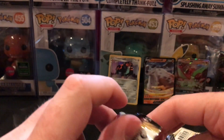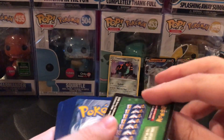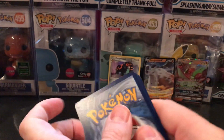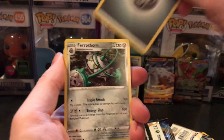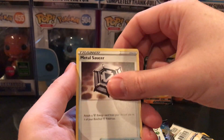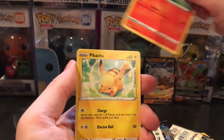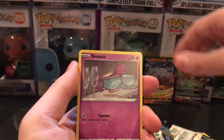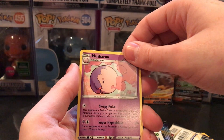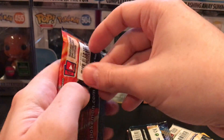So far out of two tins and eleven packs, we've only got three decent cards. Doesn't look like it's going to be our lucky day. Second pack: Metal Energy, Fairthorn, Heatmore, Metal Saucer, Skorupi, Wooloo, Scorbunny, Pikachu, Sinistea, Reverse Holo Shellder, and Marshadow. Cosmic Eclipse next.